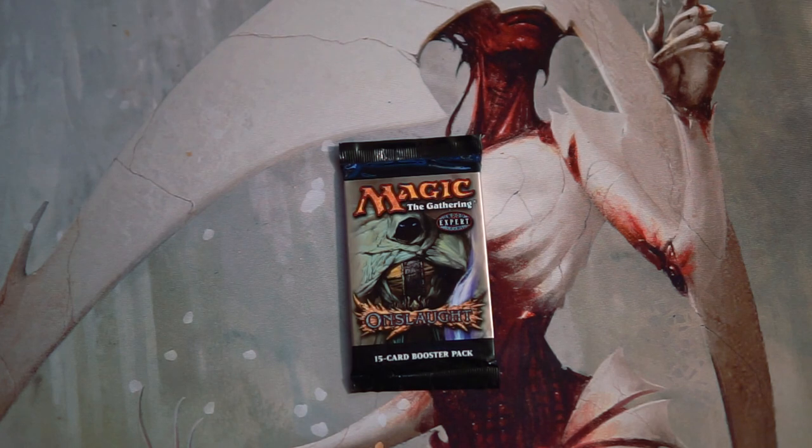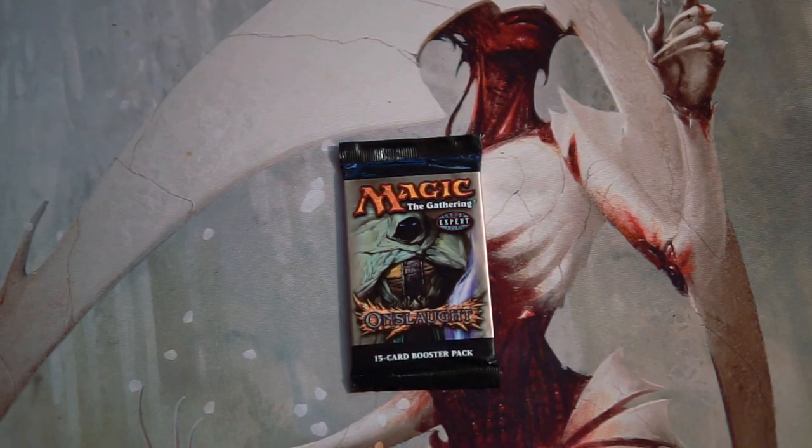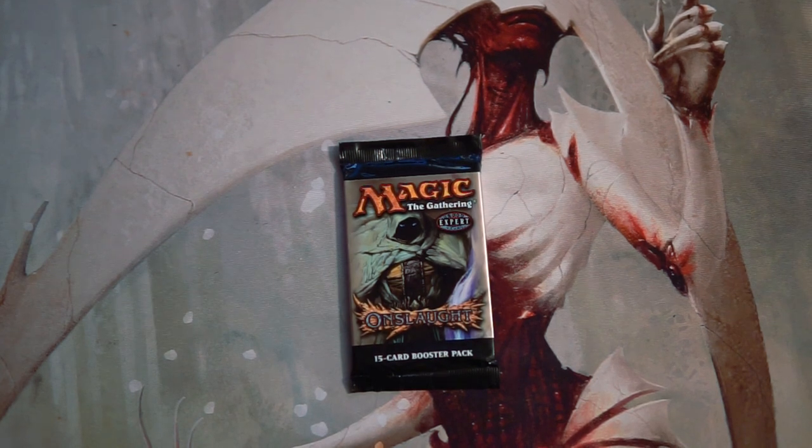Hello and welcome to the next Crack of Pack episode. Today we are opening up a pack of Onslaught — not something that we get to open very often, so I'm really excited about this one. Obviously the fetch lands are going to be the biggest pull here, so hopefully we get something interesting. We've only opened one of these before and we actually got Arcanus on the pack, so kind of interesting there. We're going to look at this from a pack one pick one perspective.